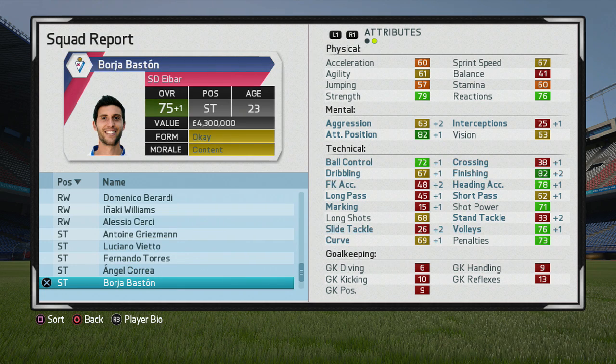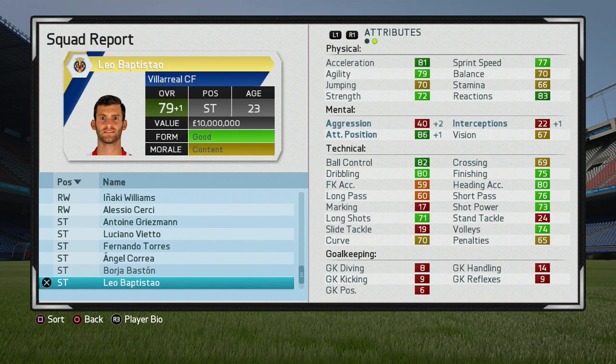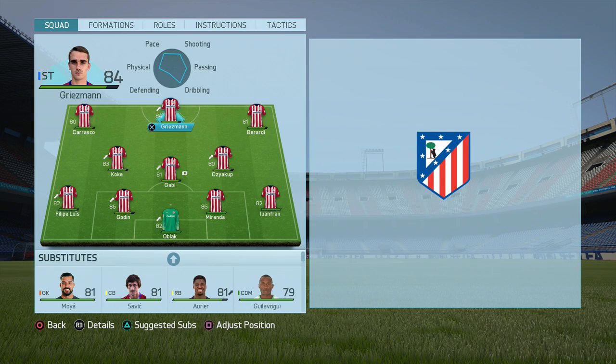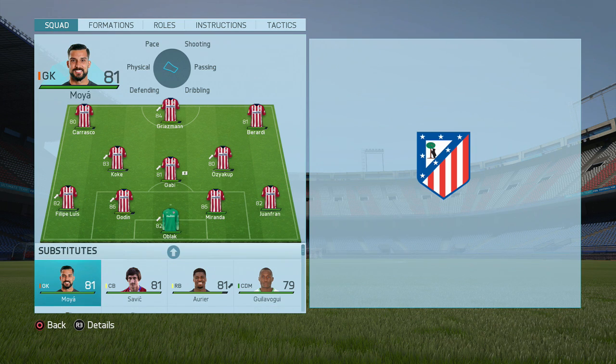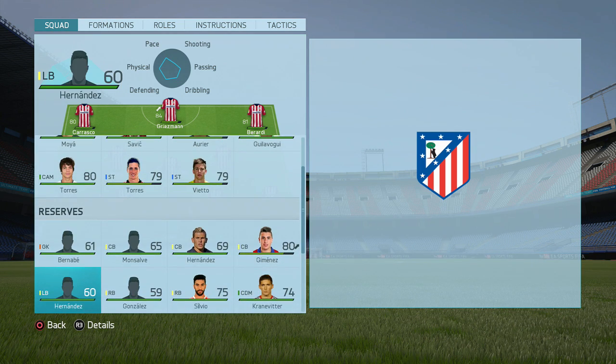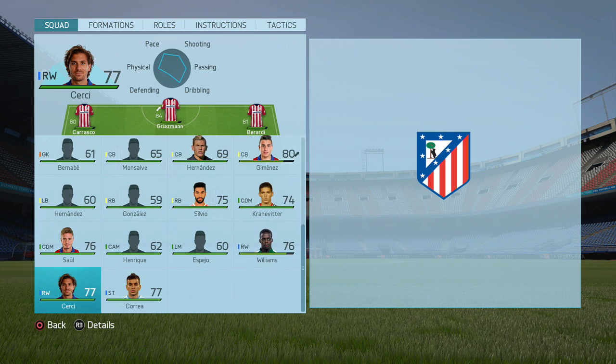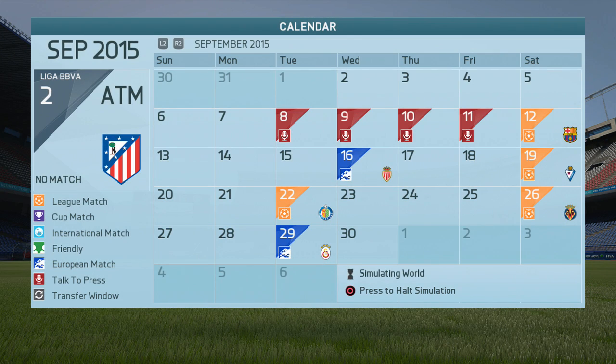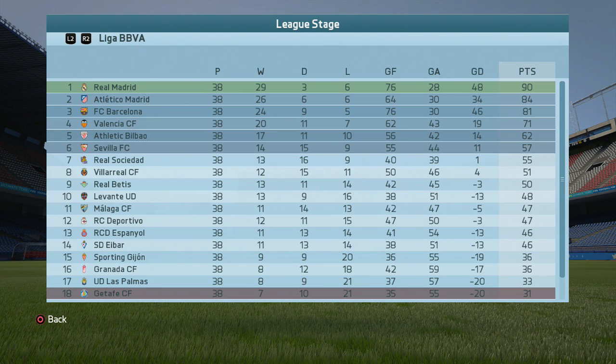All four incoming players have good growth potential — Berardi and Kabak at 86, Williams at 84. The team is set up in a 4-3-3 with not a single first-team player below 80 overall. Simulating to the end of the season, Atletico's aims were to qualify for next season's Champions League, reach the Copa del Rey quarterfinals, and reach the Champions League semi-finals. In the league, they finish second — six points behind eventual winners Real Madrid and three ahead of Barcelona in third.